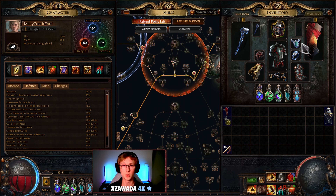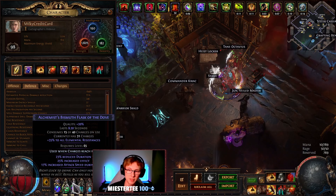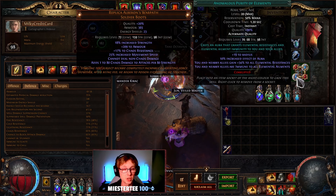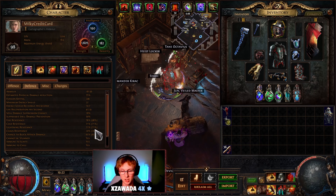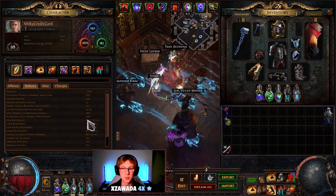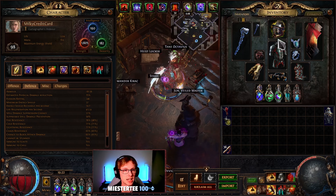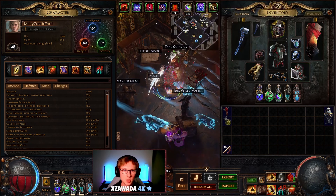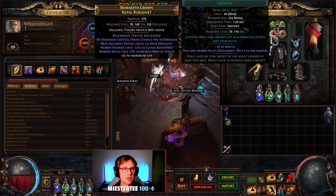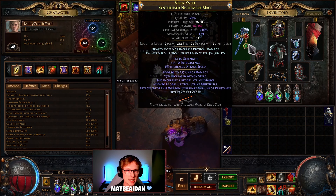Now let's talk about our auras. The first thing we have to do is cap our resistances. We are a Pathfinder, which means we can have a permanent bismuth flask and Anomalous Purity of Elements — and this almost caps us immediately. A little bit more resistance from gear will mean you're sat nicely at 75/75/75. When your flasks are not up you're going to be in trouble, but when you're mapping killing everything these are going to be up permanently. Our chaos res is pretty nice to cap too. The rest is defensive auras: Petrified Blood, Determination, Vitality for more life regen, and in the weapon we have Clarity, Blood and Sand, and Precision.